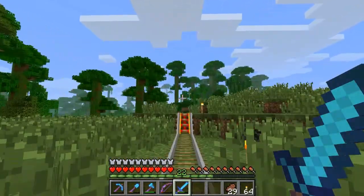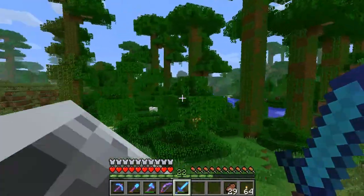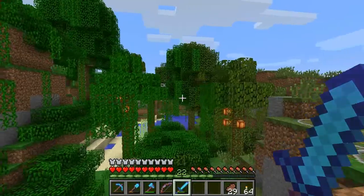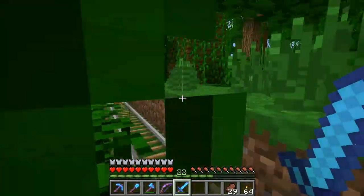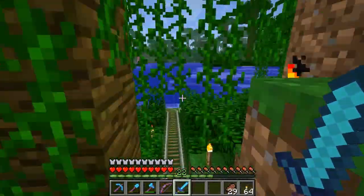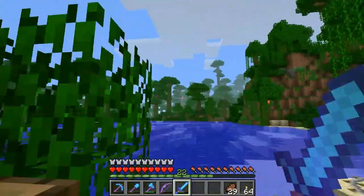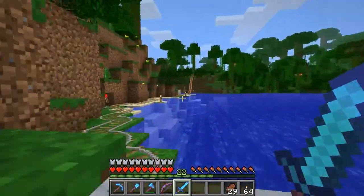The first thing I came across was this jungle, and I wanted to check whether there were cocoa beans on these trees because that's a key part of the 1.3 update. And as you can see, there are cocoa beans - here, and here, and everywhere - cocoa beans for days. As soon as I saw that, I was like, oh my god, this 1.3 pre-release update has worked! Quick look at this view - how cool is this?